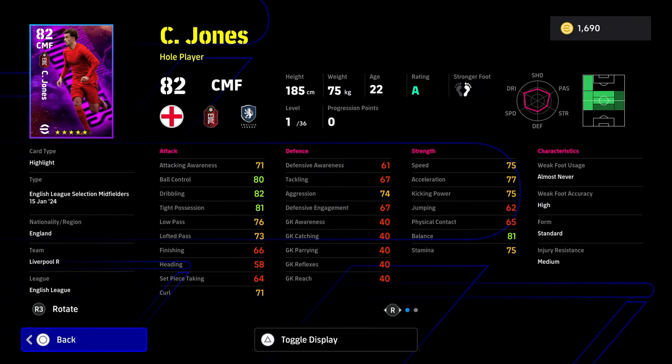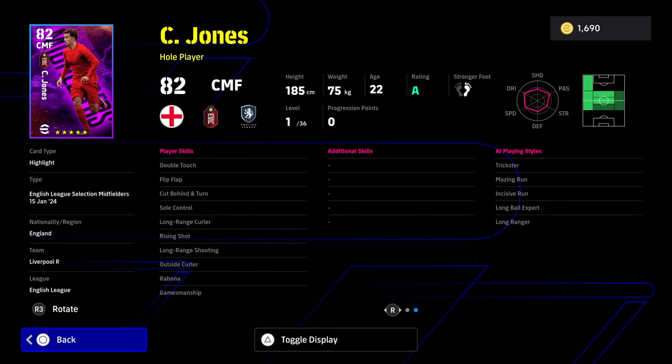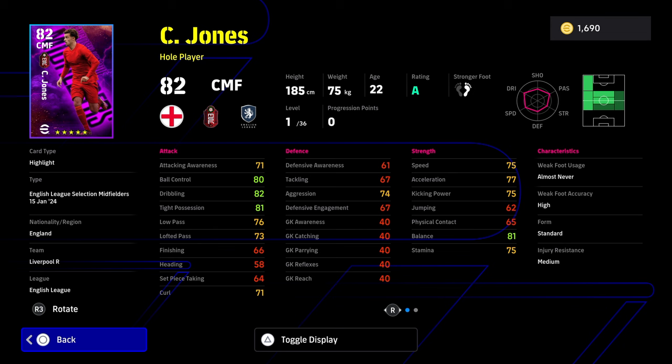Curtis Jones is the same — a phenomenal card in this, really really good. I think he's one of the better versions of the card they've released. What they're doing now is really giving you endgame-level cards for players you might not usually use. Jones is a really nice card here: ball control, tight possession, low pass, balance, and acceleration. Some of these stats were only being hit by legends a couple of months ago. He does have double-touch, flip-flap, and sole control, so he's going to be very silky on the ball with that Neymar ball roll. 36 levels really does transform this player if you're using him as an attacking option.